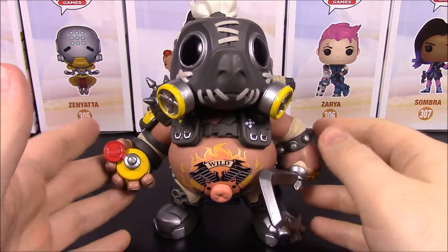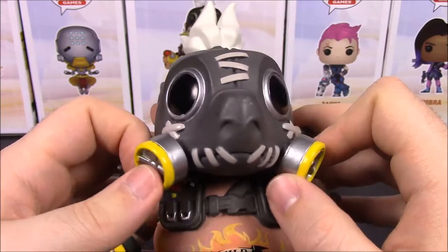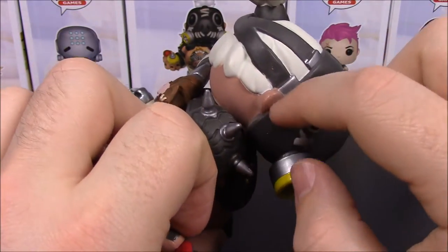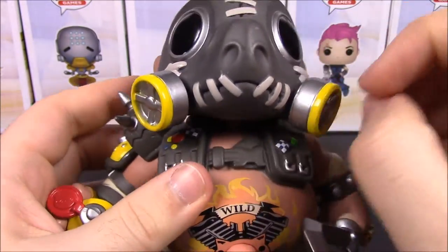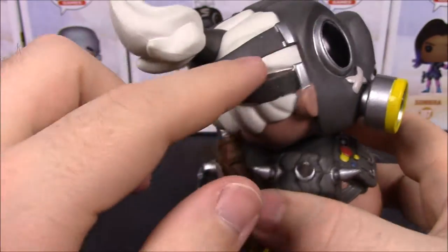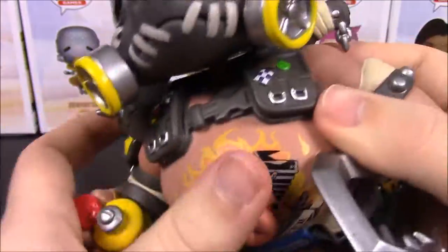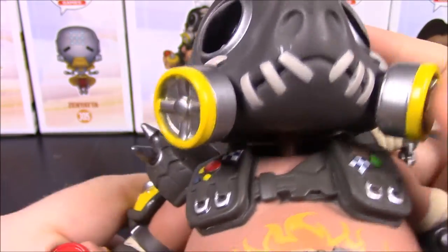Last is the 6-inch oversized Pop of Roadhog. Starting with the head — he's got a gas mask that looks stitched together and handmade with a weird animal-looking nose and big giant eye holes. He has long white hair going into a ponytail in the back with mask bands underneath. One design issue I don't like is the thin neck peg holding his head up — it feels like it could easily break off or pop off.